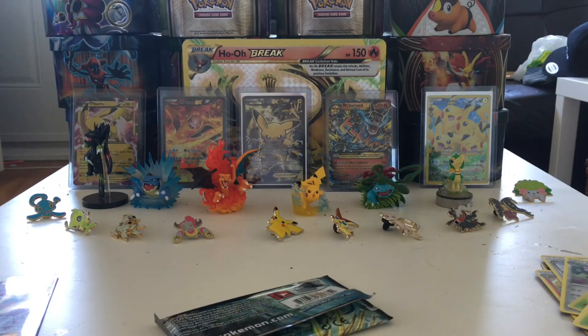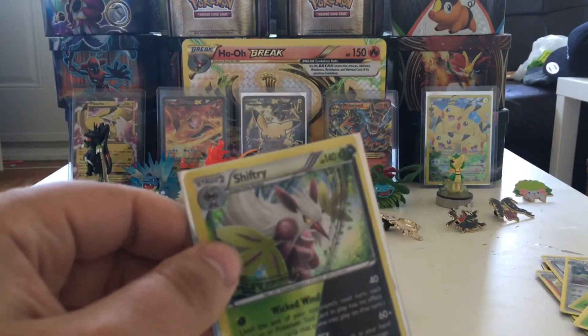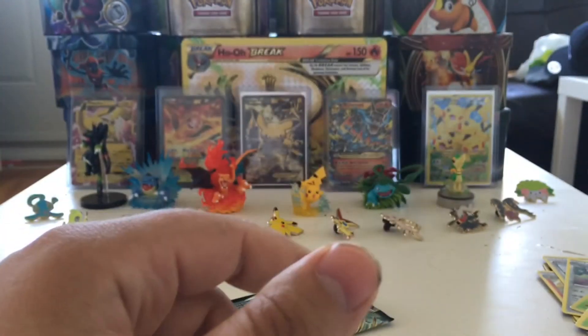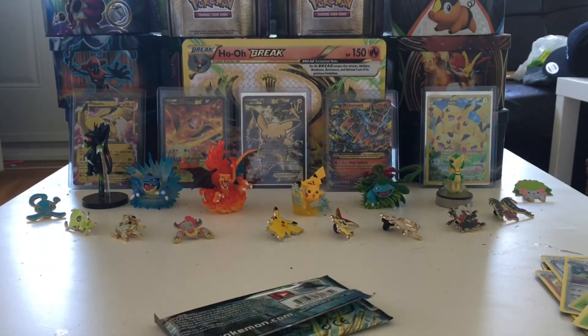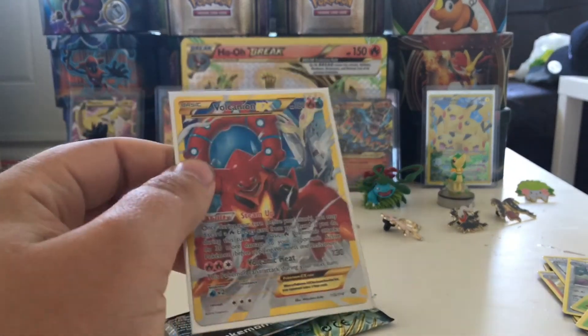To recap, the only really good things we got here were the Malamar reverse because it is a rare reverse, and a Shiftry holo. I think I'm one away from a playset when it comes to the Shiftry holo. And as always, don't forget that we did pull that Volcanion EX secret rare that didn't make it onto video.